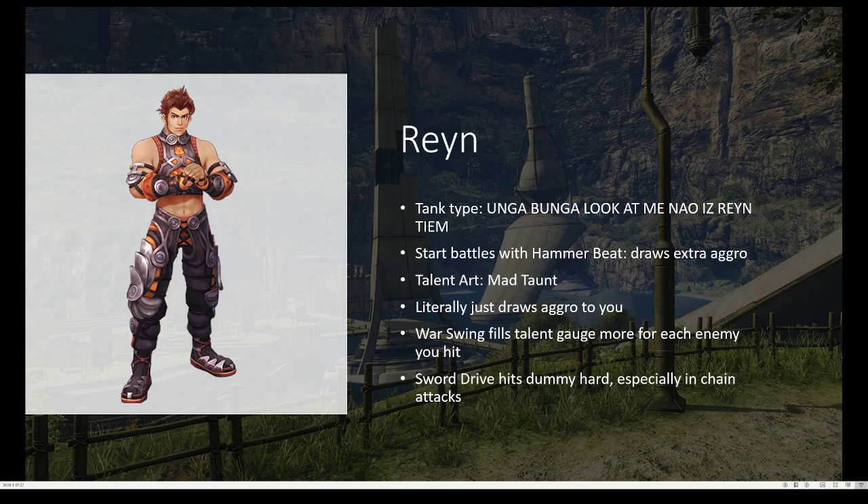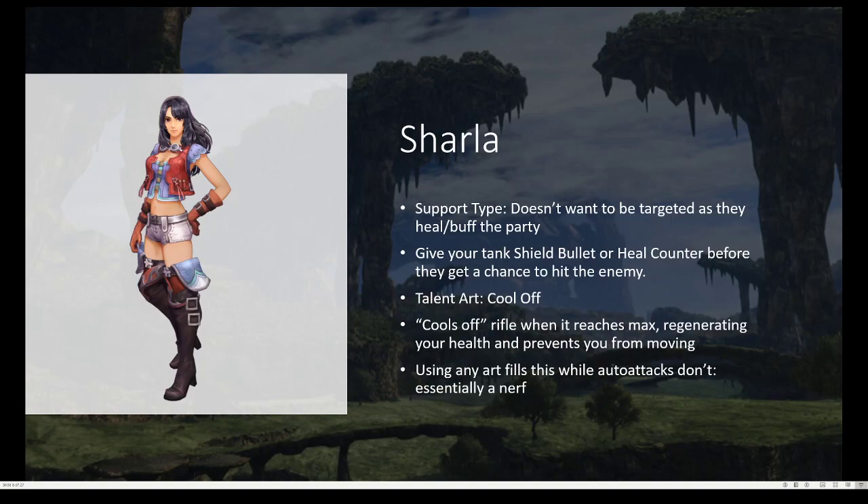Sword Drive hits really, really hard, so I'd probably want to add that on as well, especially when you're using a chain attack, which I'll get to later. Sharla, I'd say, is 100% a support type. She doesn't want to be targeted because she's in the back trying to heal and buff everyone.